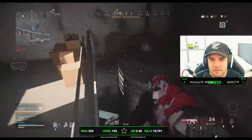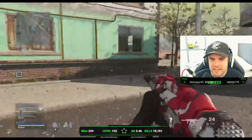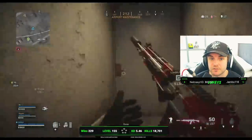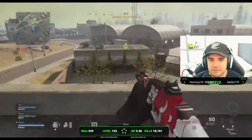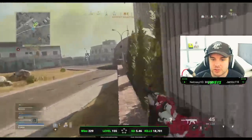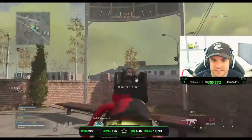Straight away gets out of there — no point fighting because he doesn't have an advantage. He resets, gets an armor plate. His teammates are coming to help and even up the matchup. He's pushing the building because once again this is going to give him high ground, and if they start pushing the building he's got more control at close range with the MP5. His teammates have the high ground behind, they've now got a pinch — the enemy is stuck in the building, easy kills.